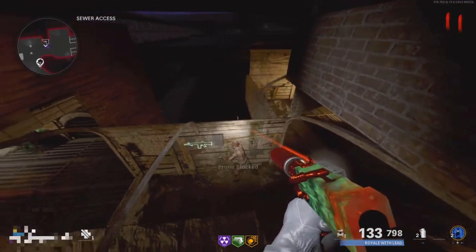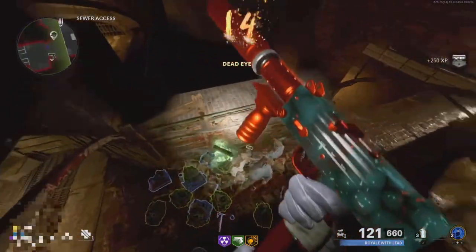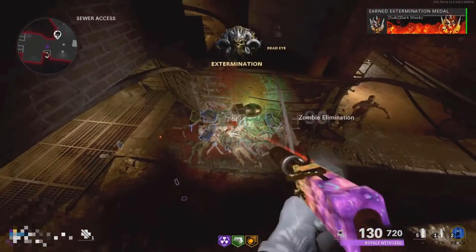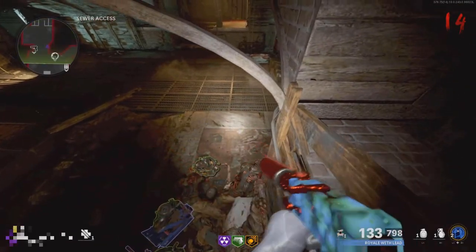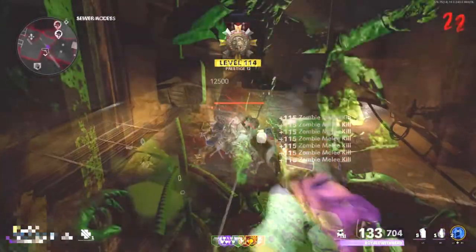Once you get to this part, move away so the zombies all begin to pile up over there — from here it's really easy headshots to get your camos. To pick up power-ups or drops, just go back to the spot and go prone. Another way to get out is to go back to where you first entered the glitch; there will be a zip line there — just use that and you will teleport out.